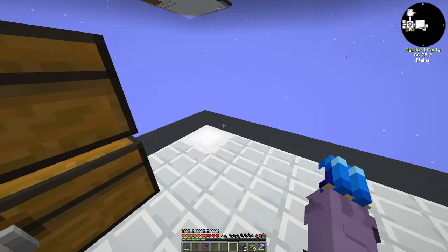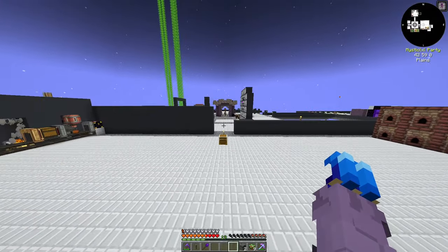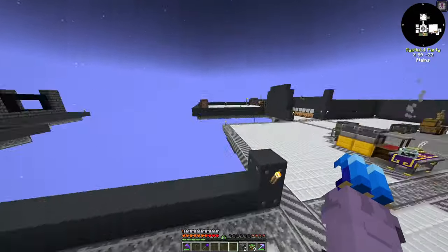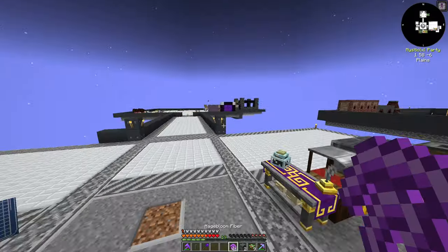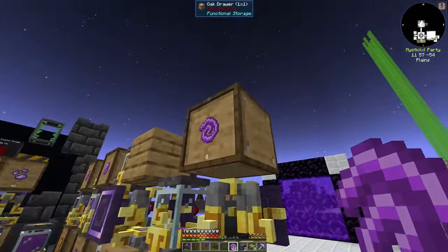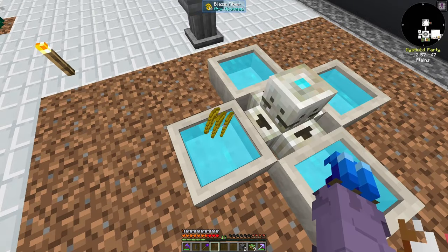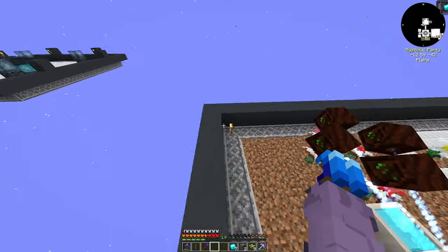I want to focus on getting our space suit stuff prepared for right now and get back into PCBs maybe later today — later in this episode. Depends on how everything goes. I should have a bunch more mage bloom fibers in there — we have 41. I don't even think we need this many blaze fibers, but we'll have as many as we can. We'll throw them into a mana pool to get 30, and then craft it like that.